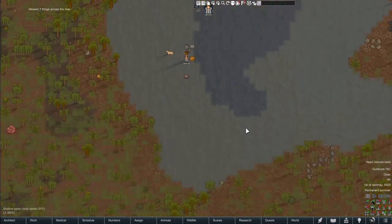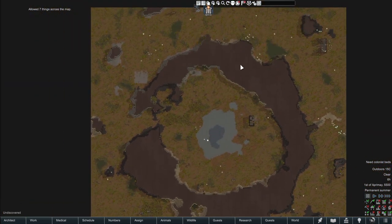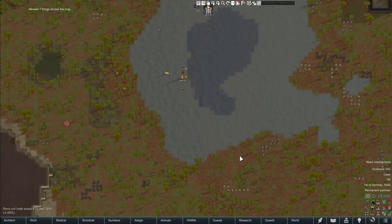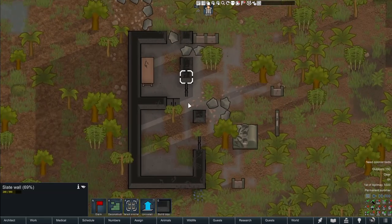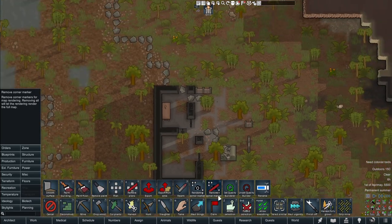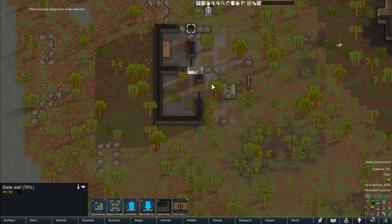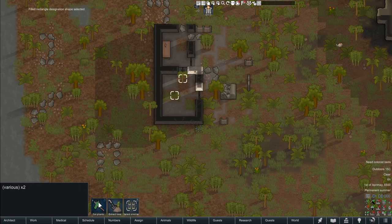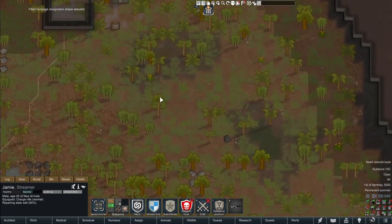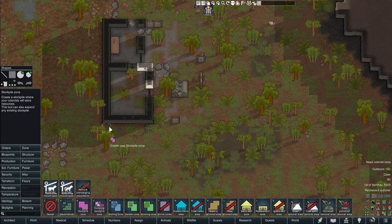I like this map because there's a bit of water in the middle but it's also surrounded by a big old mountain, making it really hard for people to get inside. We'll just make this our first lake base because it already has walls and stuff. Two things are new with this map: first, I have not played in a tropical rainforest since they came out, so I think that's going to be kind of fun.